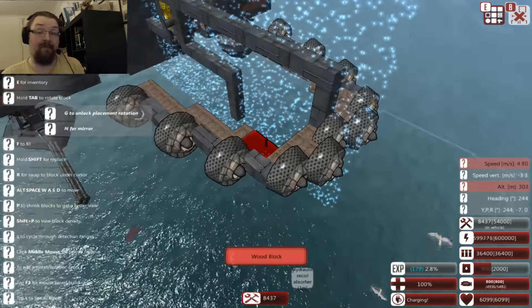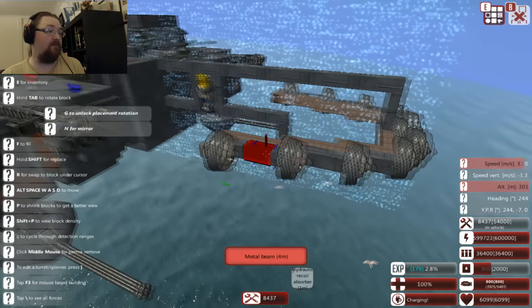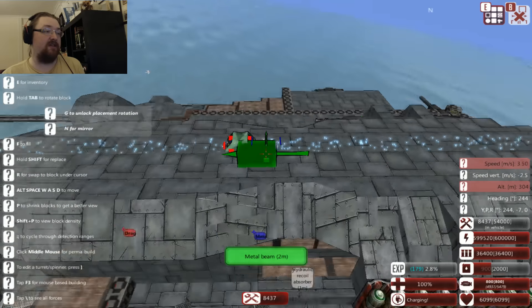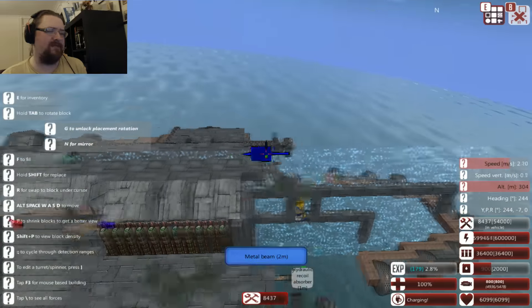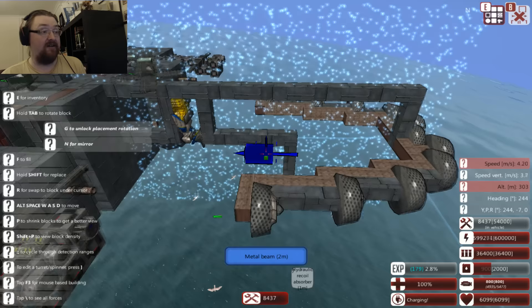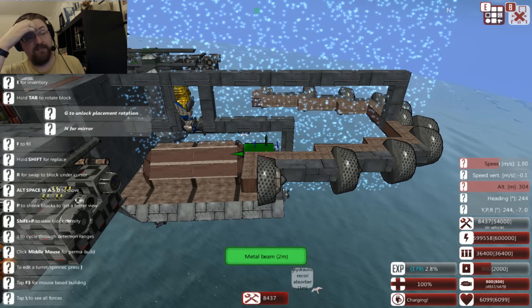I am not equipped to deal with drones en masse - not on a craft this size. If I wanted to do drones, it would be a full-size, full-scale thing. Whereas something like this has the drone for convenience's sake, but there's not much else I can really put to it. Just bring the drone back now - I still need to rename it.